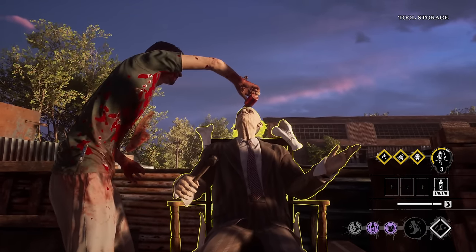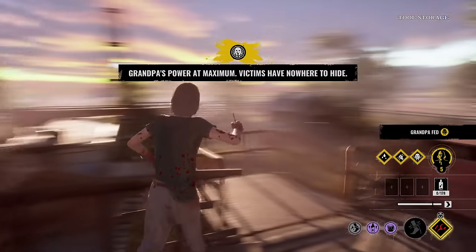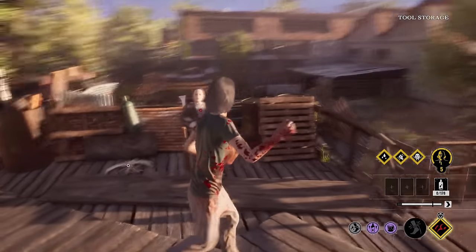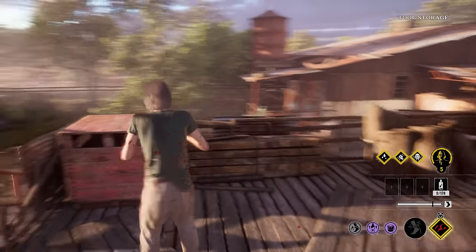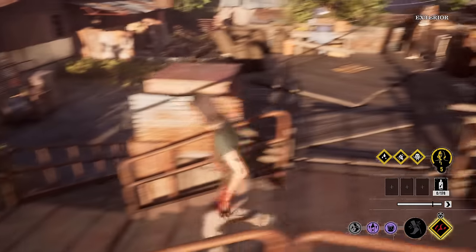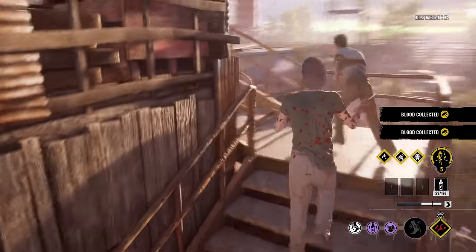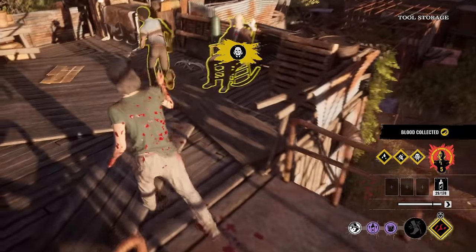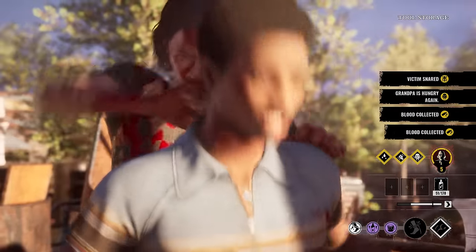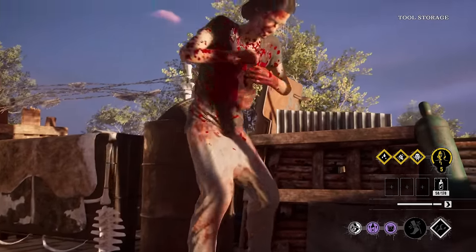Sniff him out for me, Grampy. No one at the battery, we got one in the basement, no one at the generator. We're good. You're dead, Sonny — you can't stab Grandpa. Watch, I'm going to let him try and stab. Boom! Give me your fingers, boy — you'll never be able to stab Grandpa when I'm here.